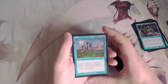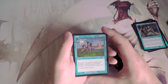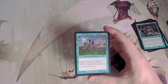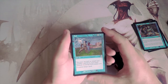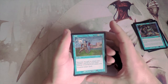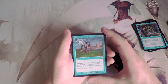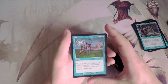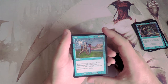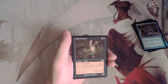Foil is two and two blue for an instant — counter target spell — but you may discard an island and another card instead of paying its mana cost. The standard cancel is one and two blue, so this costs more, but the alternative cost gives it flexibility when you really need it. I probably wouldn't first pick this but it might actually be okay.